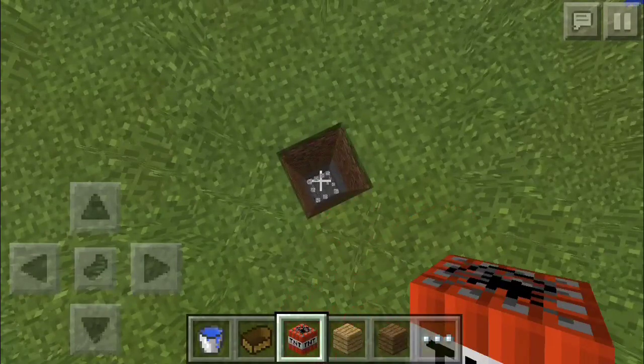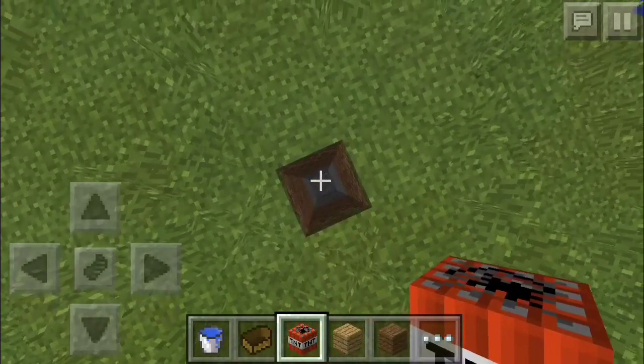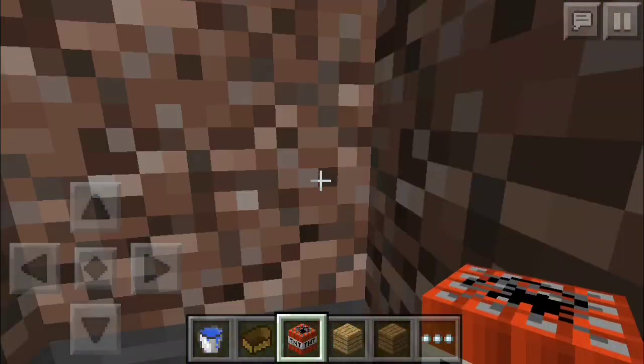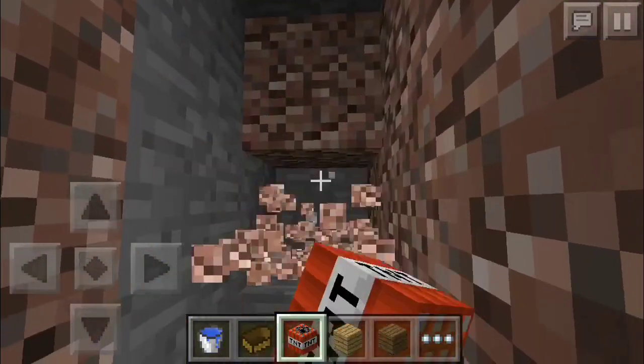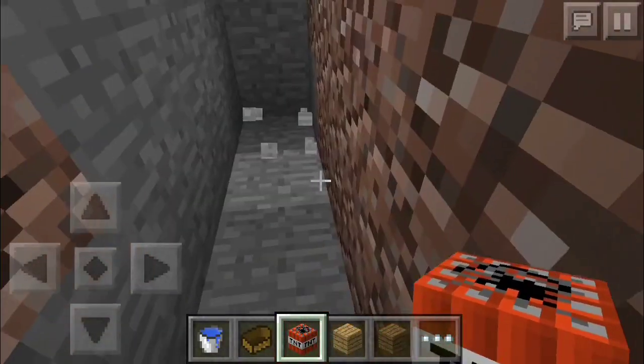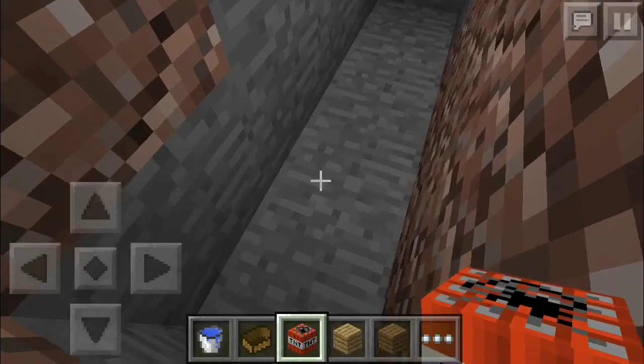Then you'll just need to dig down. You can only dig down like three blocks if you wanted, but I'm going to dig down a lot more because this is where more of the caves will be. Obviously you want to do an x-ray glitch to find caves and stuff underground.